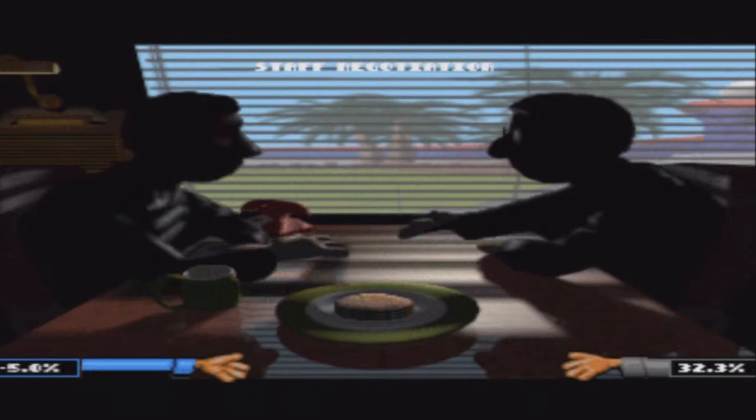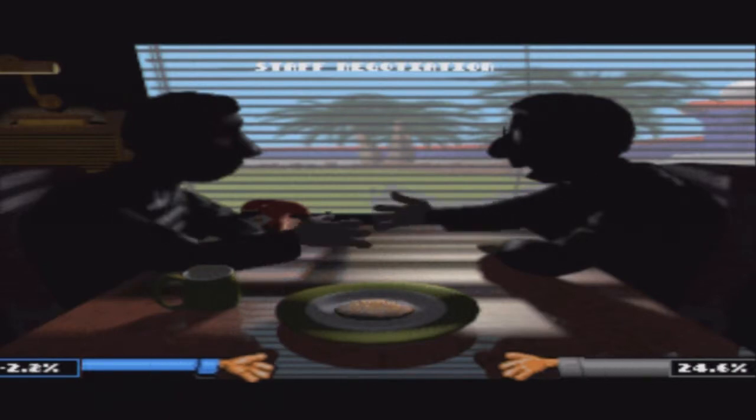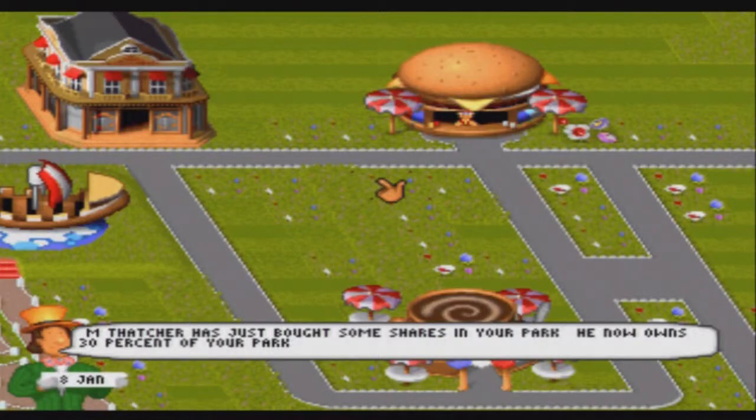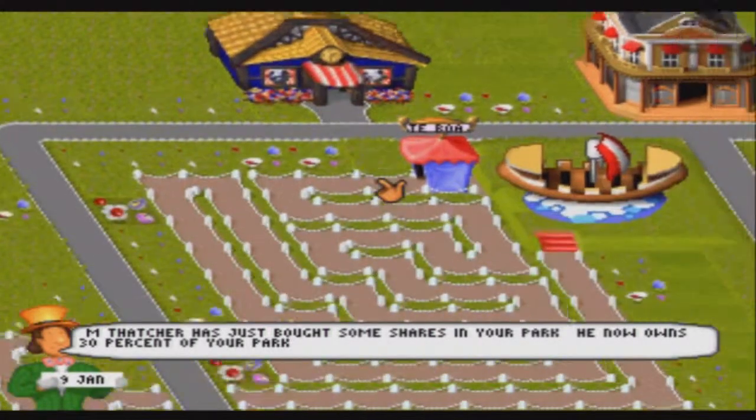I've been teleported again — oh, a staff negotiation. I forget how to do this. I think you have to agree on a price, and I don't really like agreeing on too high a percentage. We have failed to reach a wage agreement which the staff member finds acceptable — well tough! I'm not ready to sell my park yet. He can bugger off.